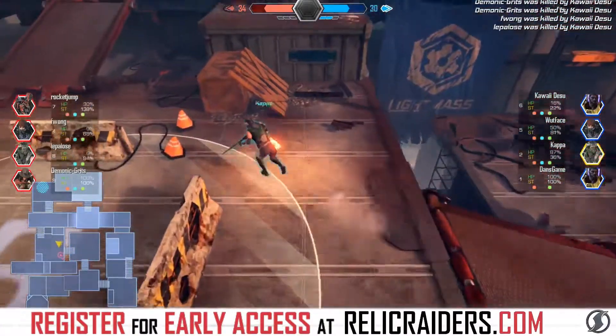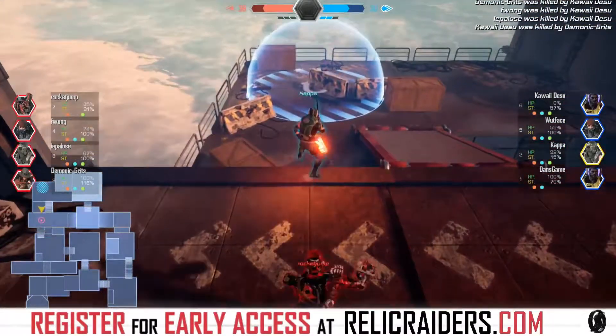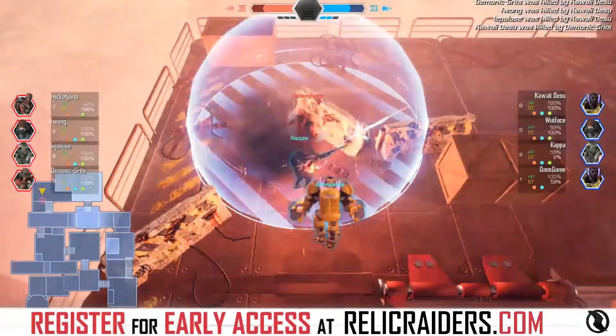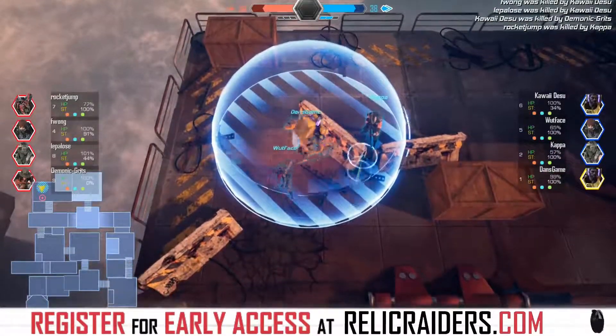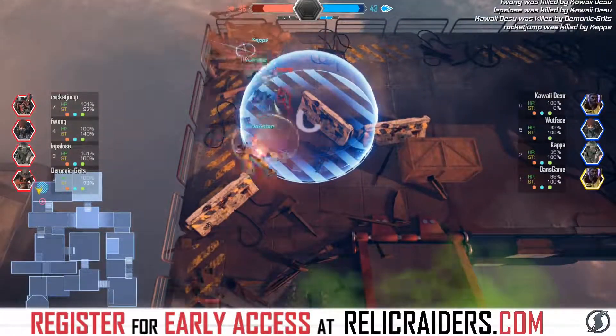Kappa steals it! And remember, this map has a lot of barriers which is great for battling. Rocket Jump leads the chase trying to get Kappa — but Surge is in there defending, very nice. Then Stingray just for backup. Look at that lock-on behind the barrier — that's strategy right there. He's using the barriers to his advantage; that's how you win games.